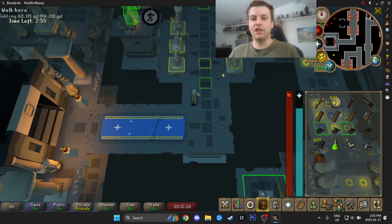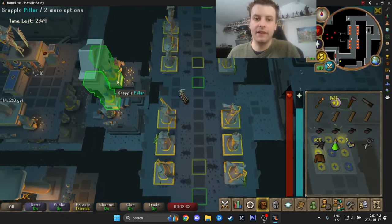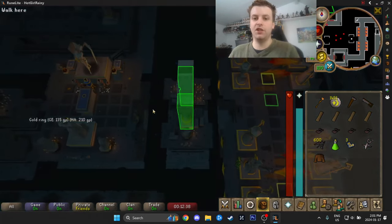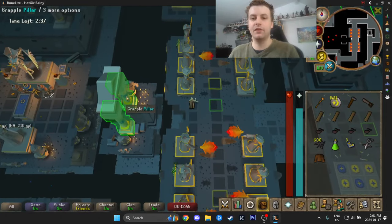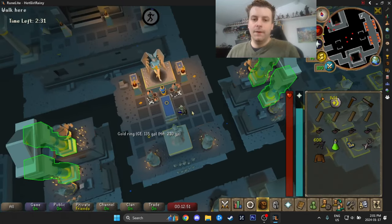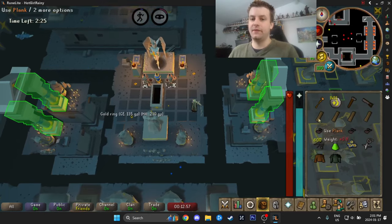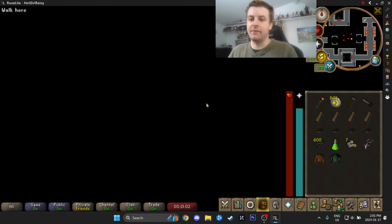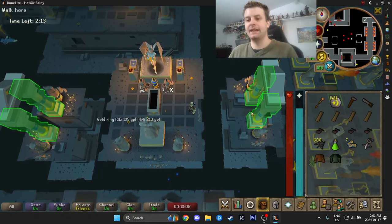Floor three is where things get actually kind of challenging. First thing we're going to do is run past all these flames and grapple across the pillar. Floor three is very good for marks — this is where the money is. I'm failing the grapple repeatedly, which is super annoying and is wasting a significant amount of time. This is exactly why I got the Hallowed Grapple as my first item — it's better than the ring.